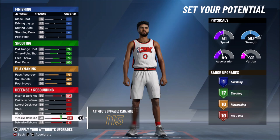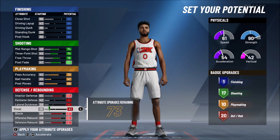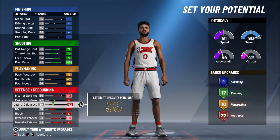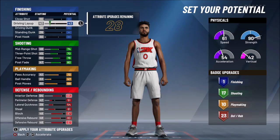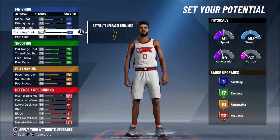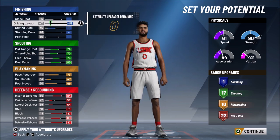For defense, max your rebounding obviously, max the interior defense, max the block, and max the steal so you can get into passing lanes. You can upgrade lateral quickness and perimeter defense but leave a couple attributes not fully filled — we still get 23 defensive badges. For the driving lab, go up one and max the driving dunk. Trust me, it's very worth it — your player will dunk the ball a lot more instead of laying it up like other centers.